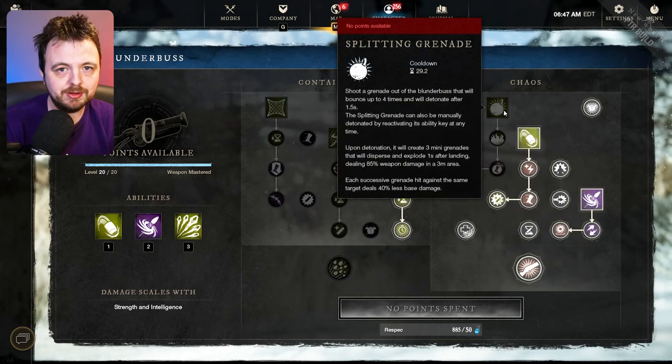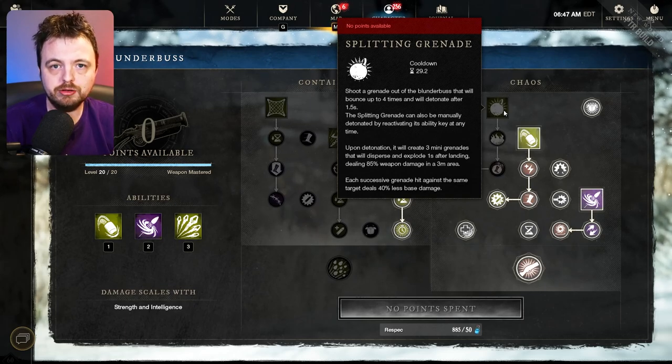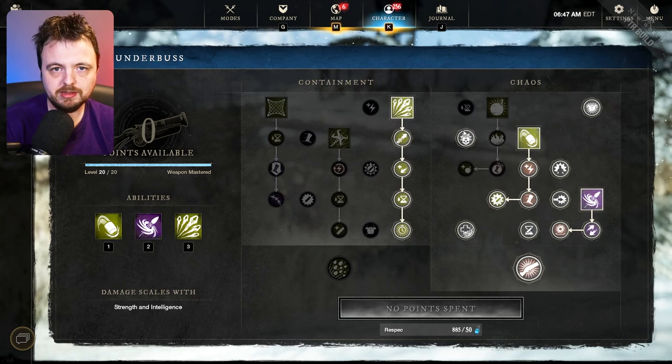The one ability that I found a little bit awkward to use is the splitting grenade, partly because if you're getting a large group it's quite hard to get them all to run over the grenade. That's just a completely optional thing. I'll quickly show you these abilities and then we'll talk about the locations.